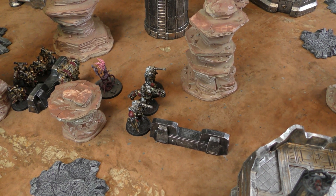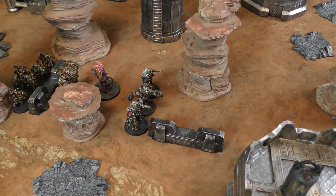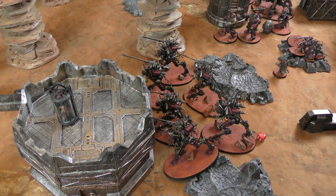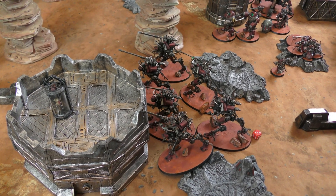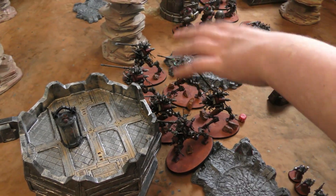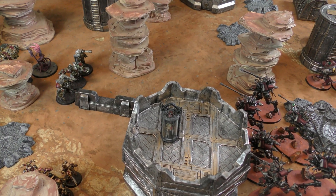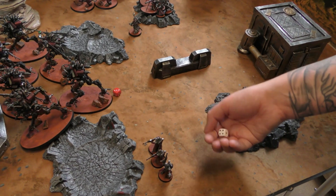Into the Obliterators next. I'm going to use Tank Hunters for one command point — marking a vehicle unit so my Iron Warriors units reroll wounds against them. I'm also going to use Vets of the Long War for plus one to wound rolls, and Rampant Technovirus to reroll the D3 dice determining strength, AP and damage. Rolling those up: strength seven, AP minus three, and damage three. That's 18 shots going into the Kastelan Robots, hitting on fours, rerolling ones, wounding on twos with Vets, AP minus three, and three damage each. Rerolling all wounds with Tank Hunters.